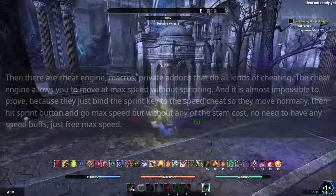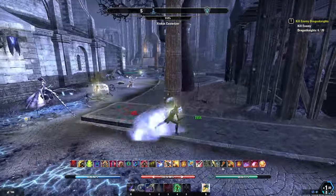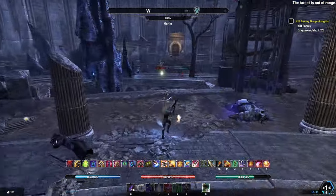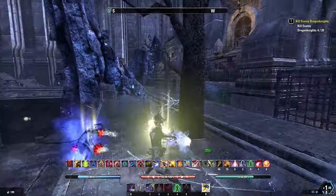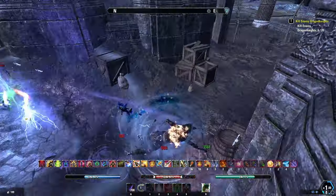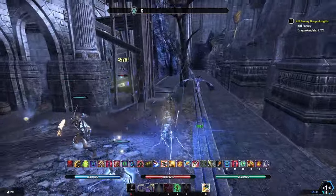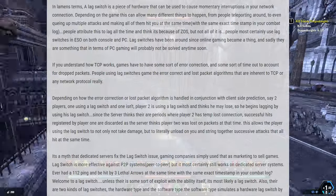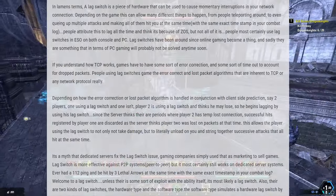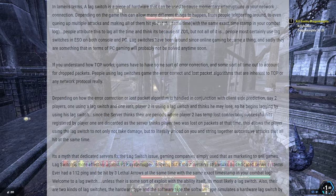For the very last point — lag switches. This is new to me; I've never heard about it, but the way it's been described it felt very familiar. I definitely have experienced this kind of imbalanced gameplay when I PvP against certain people in ESO, and normally I just chalk it off to my Southeast Asian lag going against somebody from Europe. I did a bit of reading up and on the ESO forum somebody gave a good detailed explanation. In layman's terms, a lag switch is a piece of hardware that can be used to cause momentary interruptions in your network connection — something that can disrupt your opponent's internet connection and make it lag.